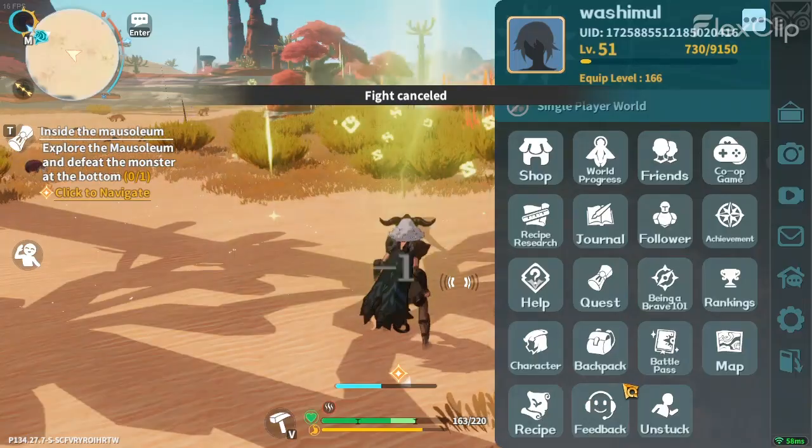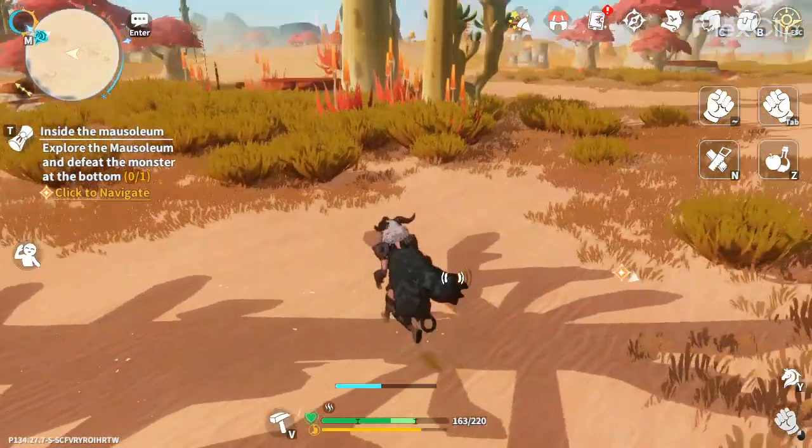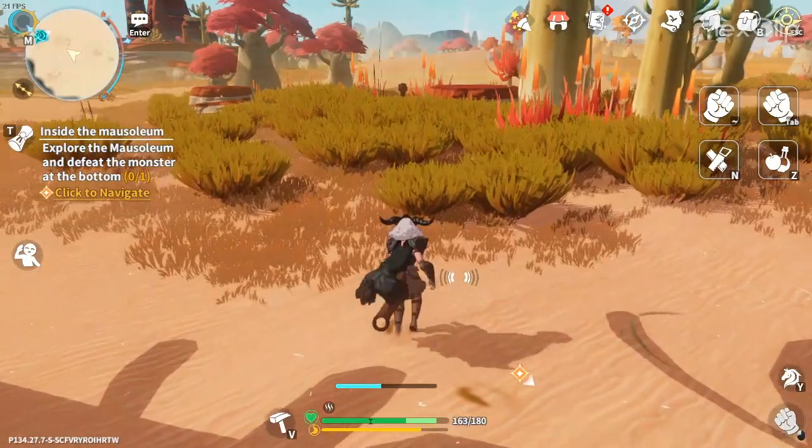First, you must go into the desert biome and search for Alpaca. Now I have spotted an Alpaca — we need to approach it by sneaking.